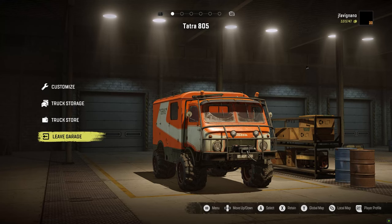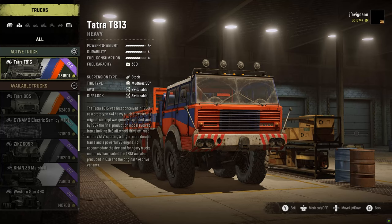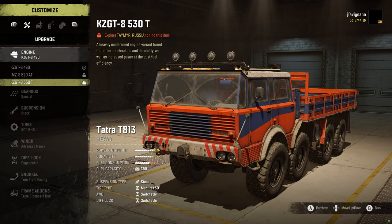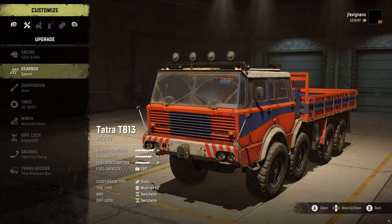So that's the Tatra 805. Let's go ahead and go into my truck storage. Here's the Tatra T813. This is the setup I have right now with the colors and everything. If we go into customization, you'll see we have three engine options here. We're going to have to go back to Tamir and different places to get unlocks for these — that is a thing.